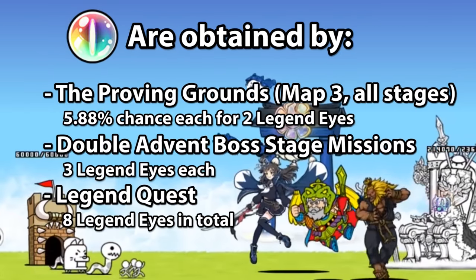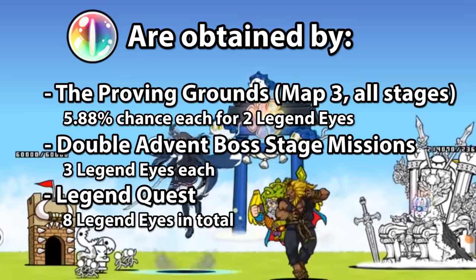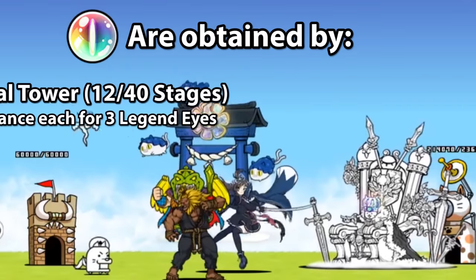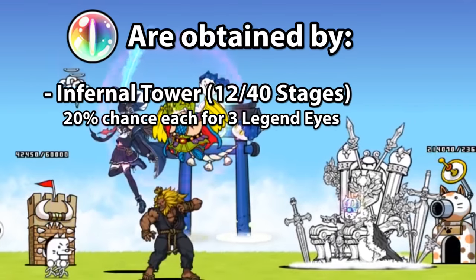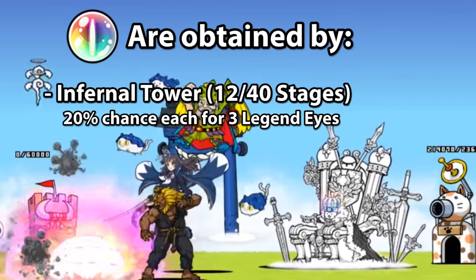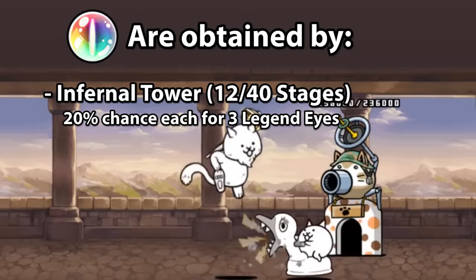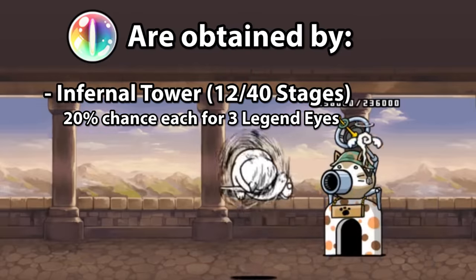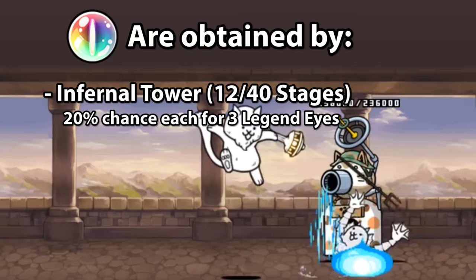Legend Quest is also a pretty good source of them, dropping 8 in total after you clear all 48 stages, but only appears when Ponos wants it to. Infernal Tower has randomized drops, and 12 of the stages in it — as of now where it has 40 — can drop Cat's Eyes in groups of 3, with Legend Eyes at a 20% chance, equal to all other types of eyes.